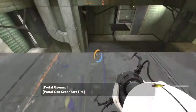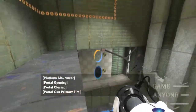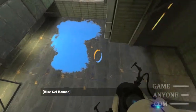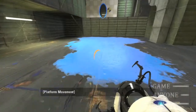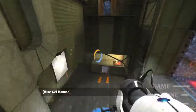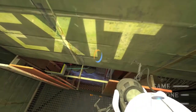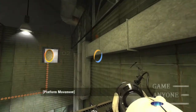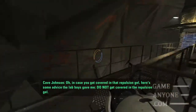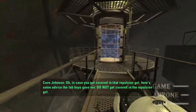Open that right there. Let's see if I remember properly how to do this. Careful — I don't know if you have to jump through this or not; I don't think you do, actually. Wahoo! Bonk. Wahoo! Alright, another chest chamber accounted for. In case you got covered in that repulsion gel, here's some advice the lab boys gave me.